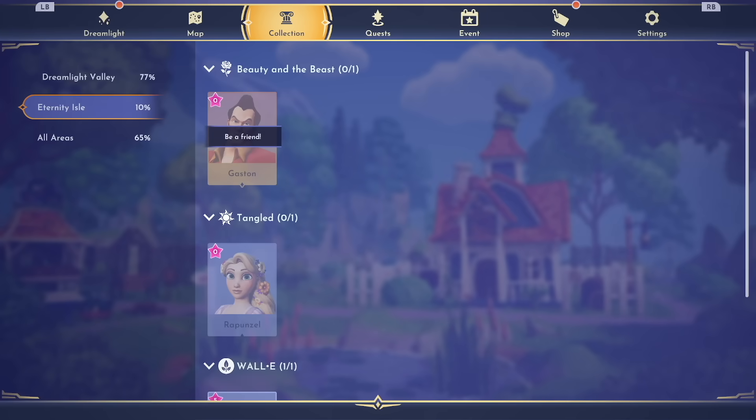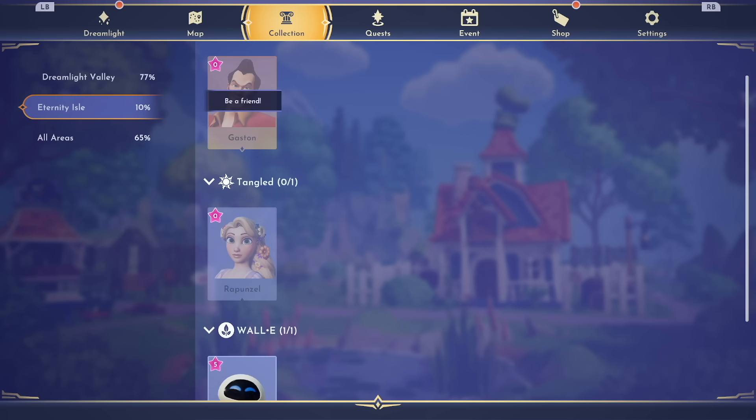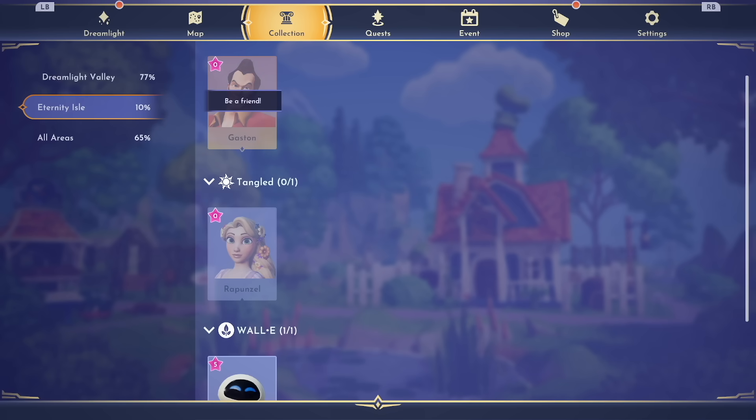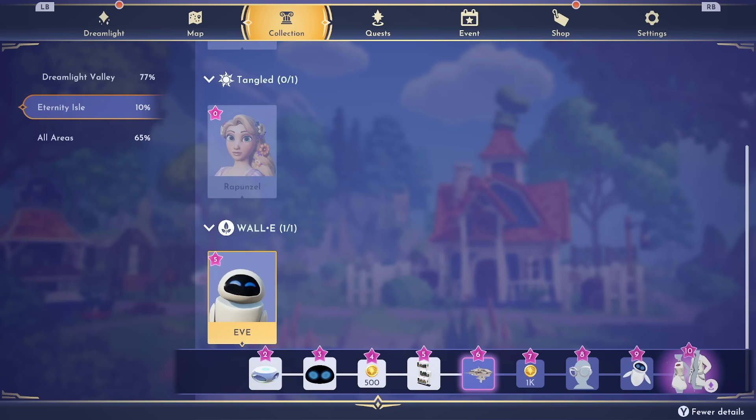Now let's talk about characters. The new expansion pass comes with three new characters: Gaston, Rapunzel, and Eve. It's suspected we'll get one additional character in the next part of the expansion pass released at a later date, plus a lucky villager we're supposed to rescue, and probably Jafar once the rift in time issue is resolved. So we're looking at potentially five new characters total. All new characters come with their own friendship-related items you get for leveling up your relationship with them.